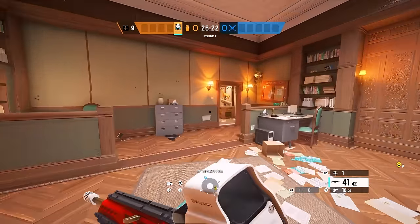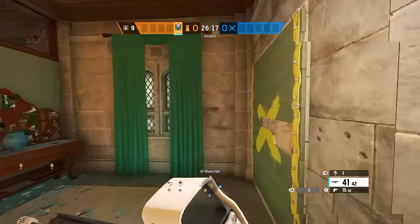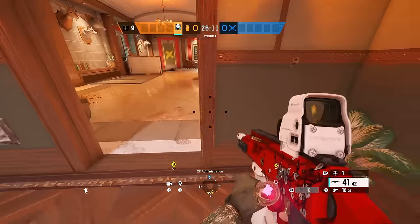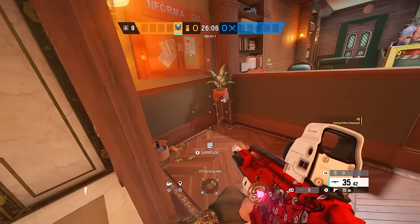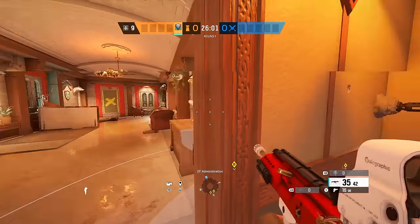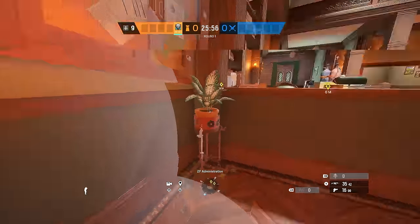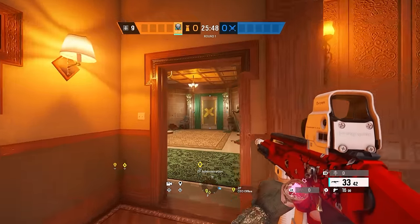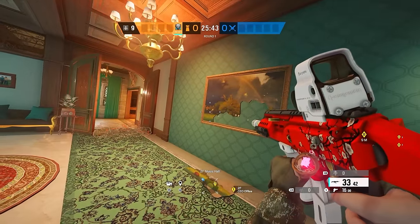Your last Elah mine is going to go on this doorway, just in case they push from this side of the map and you never see anybody. Or if they hit this Elah mine and get through before you can see them. This will be their other way into site, so you do want something on this for your team and for yourself. Just put it in the corner like that — a little lower in case they get the breach, so they can't see behind the half hole here. Usually they'll go for this breach; somebody's going to try to jump in that window over there, they'll push from here.